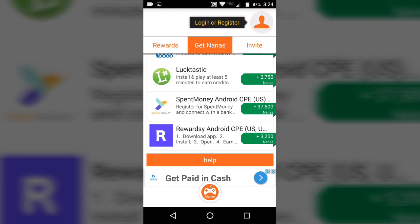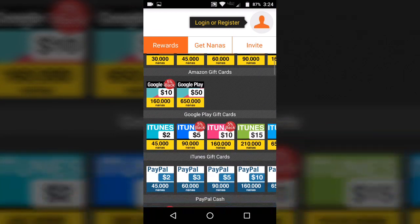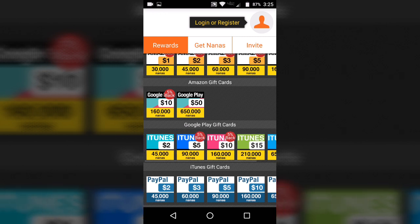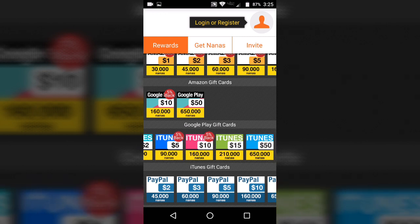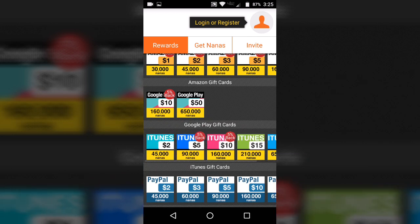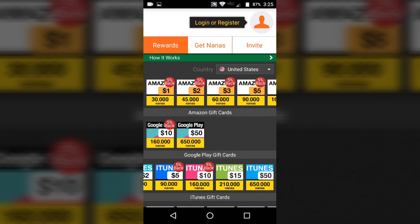For example, there's an FL Rush gameplay task where you just install and open the app and you get 1,800 nanas. There are multiple tasks you can do to get these points, which is very nice. You can also invite people to earn nanas as well. The iTunes cards are listed here — something like a $10 or $50 gift card will help pay off VIP Plus. A $50 card should cover it.